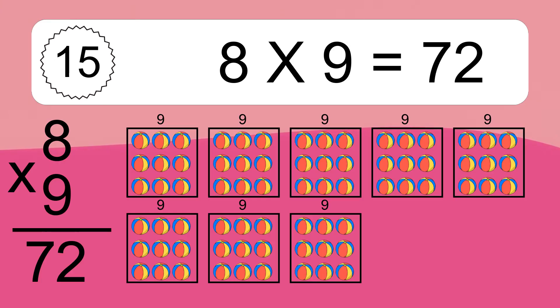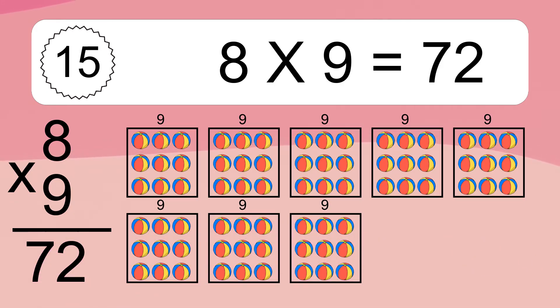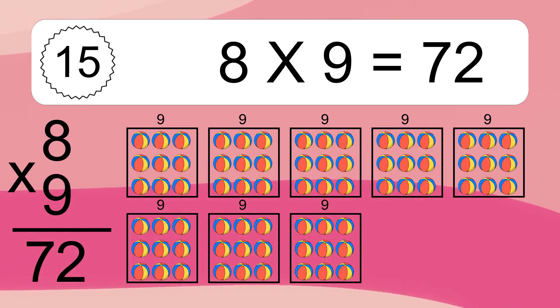We have 8 boxes, and each box has 9 colorful balls inside. If you count all the balls in all the boxes together, you will have 8 times 9 balls. This equals 72 balls.